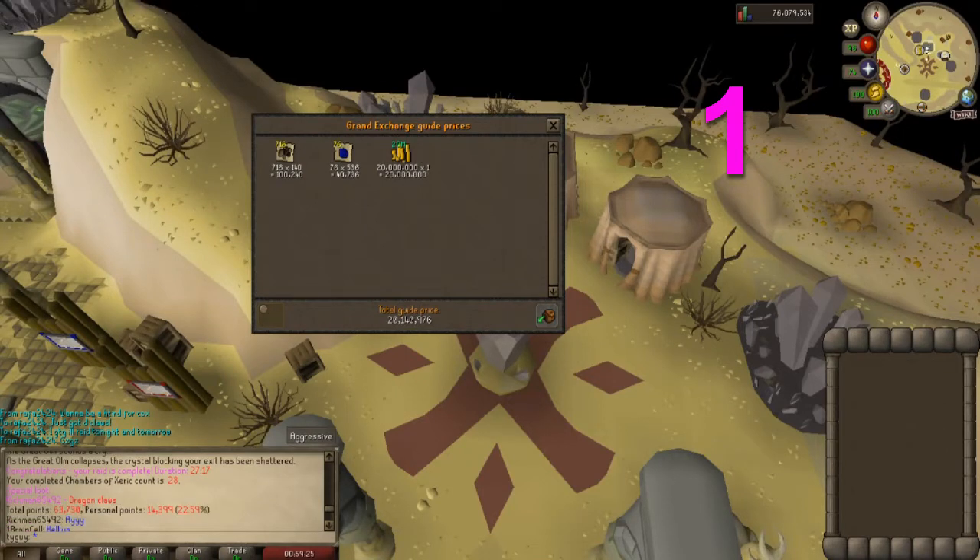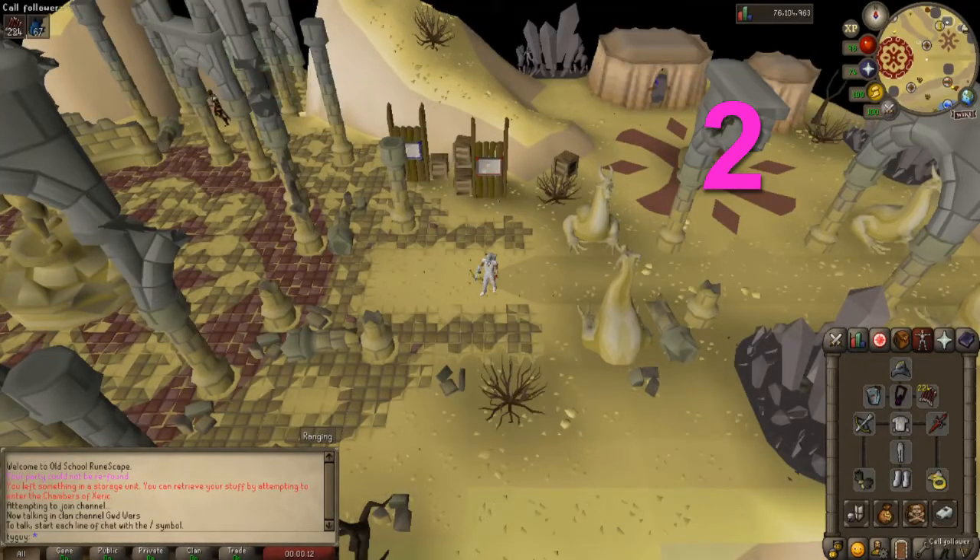First, we're starting off with a great drop — Dragon Claws. 20 mil split. Look at that, 20 mil to start off with Chests.